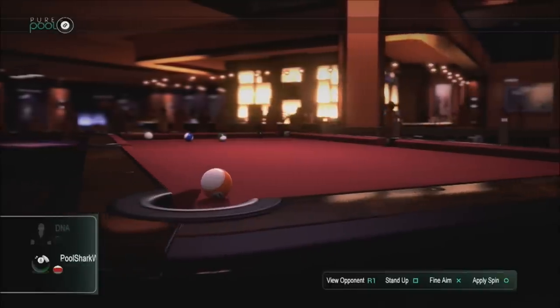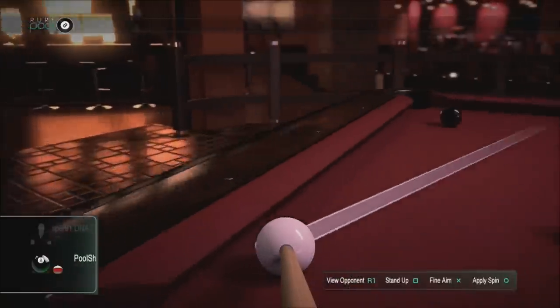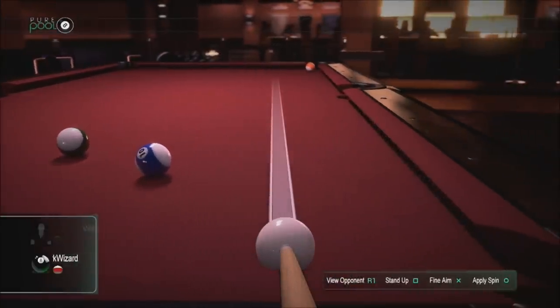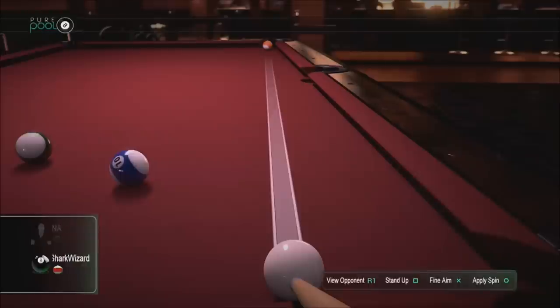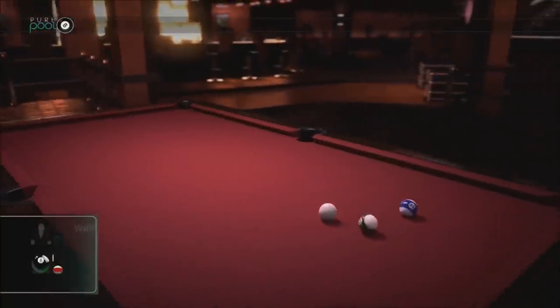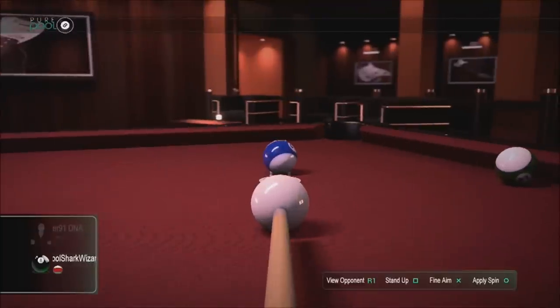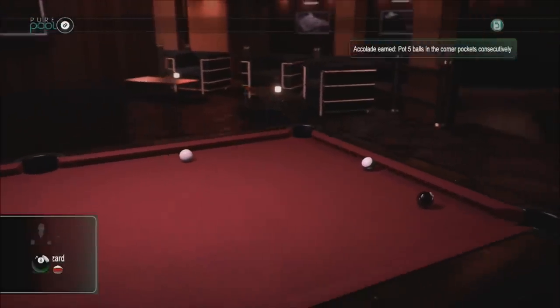I can see it's a little bit off the corner — I get an idea of where I want to hit it, which is what I do in real life. Now I want to throw some English on this. I'm going to hold down circle and pull down on the left controller to apply some spin. Look at that spin, look at that travel — boom, lines me up pretty close to where I want to be. I'll give it a nice little tap and hopefully make that 14-ball in the corner.